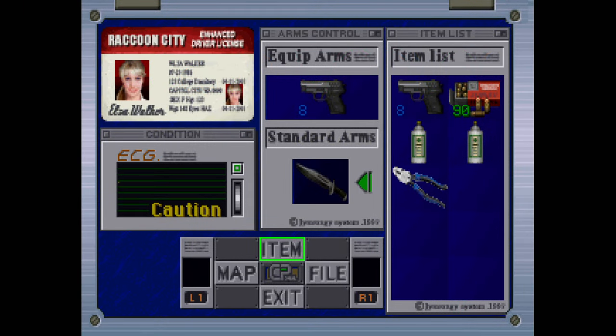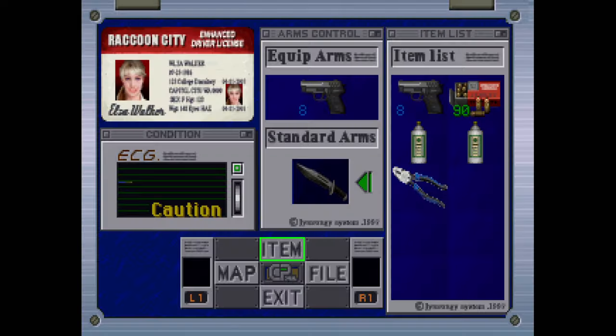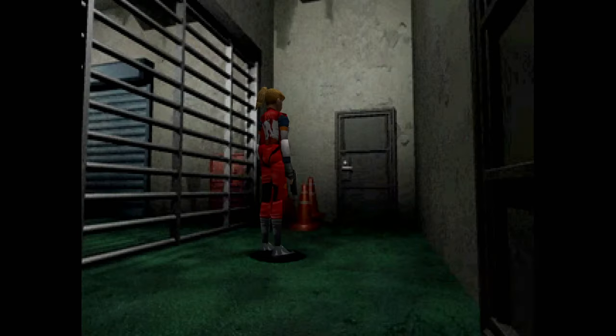Alright, we are back for this second installment of Resident Evil 1.5. I asked if you guys wanted me to keep playing this and see where things went, and the majority suggested yeah, go for it. So here we are continuing Resident Evil 1.5. I just got the pliers - it's really the first item.